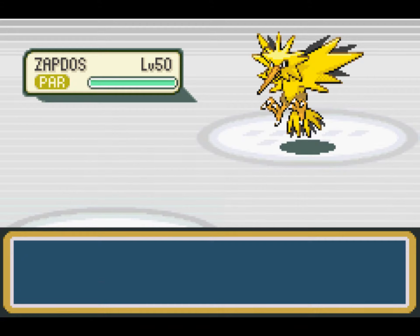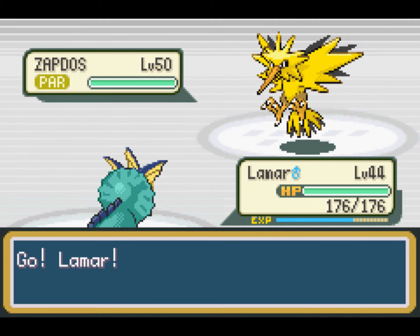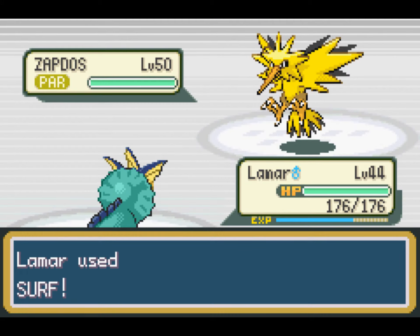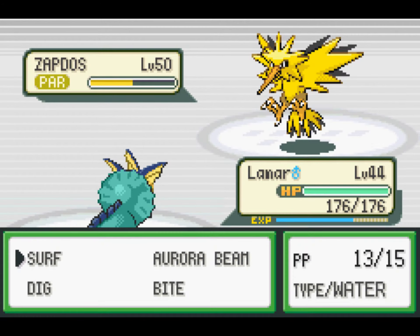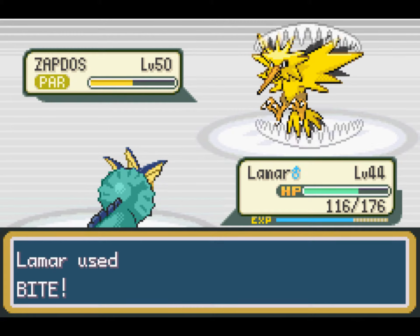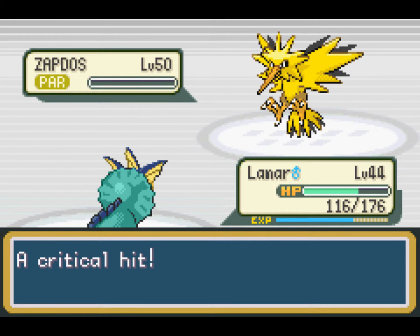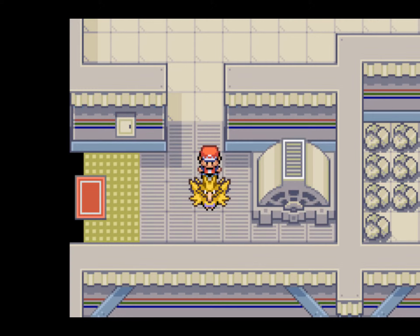I've just realized it doesn't have an electric-type damaging move, so we can send out Lamar - Lamar will be safe because it doesn't have an electric damaging move. It just has Detect, Agility, Drill Peck, and Thunder Wave. It must be running out of Detect by now. Let's give this a try - we're going to try Surfing it, because Water-type is not super effective against Electric, so it shouldn't do too much. It's got Agility, but that won't help while it's paralyzed. We're going to Bite it... it's Drill Pecking us! I really hope we don't KO it.